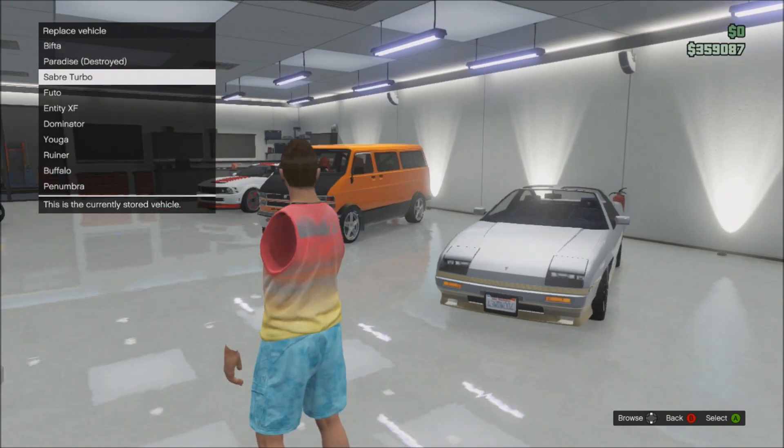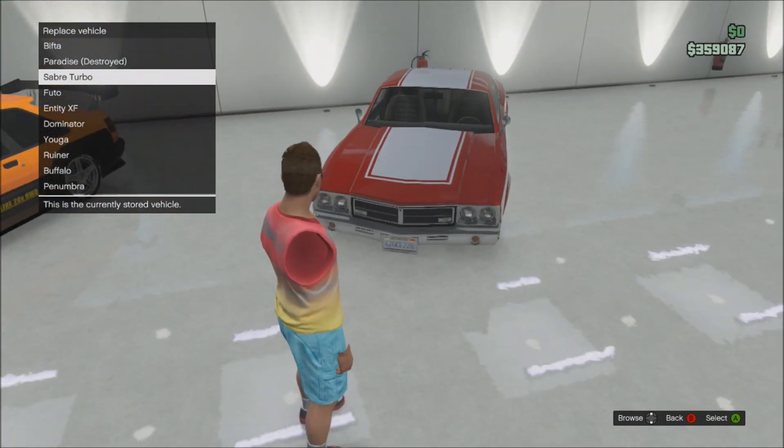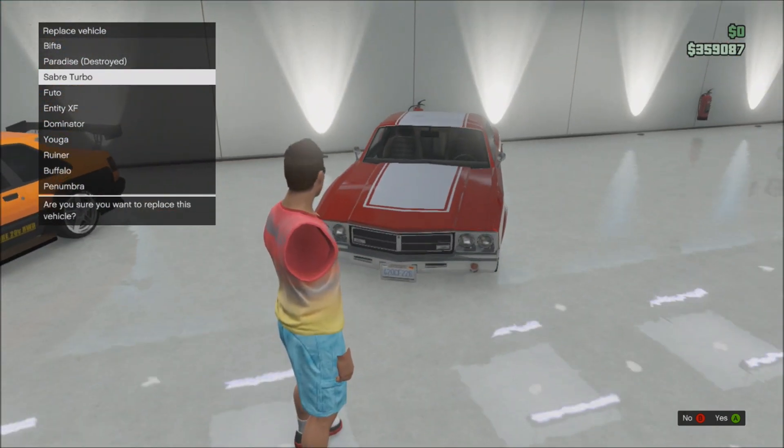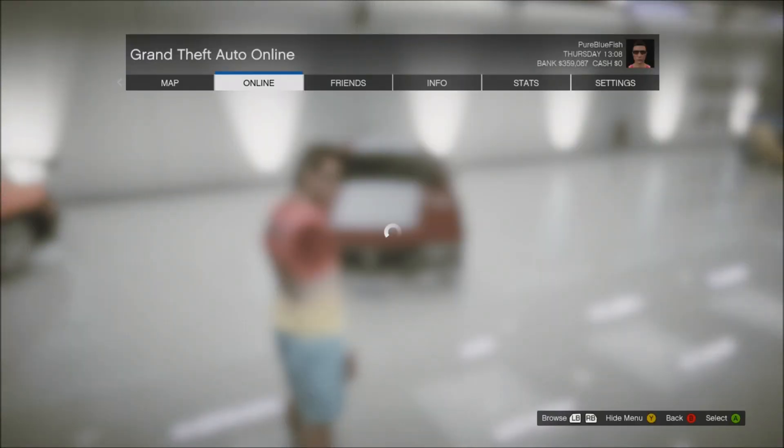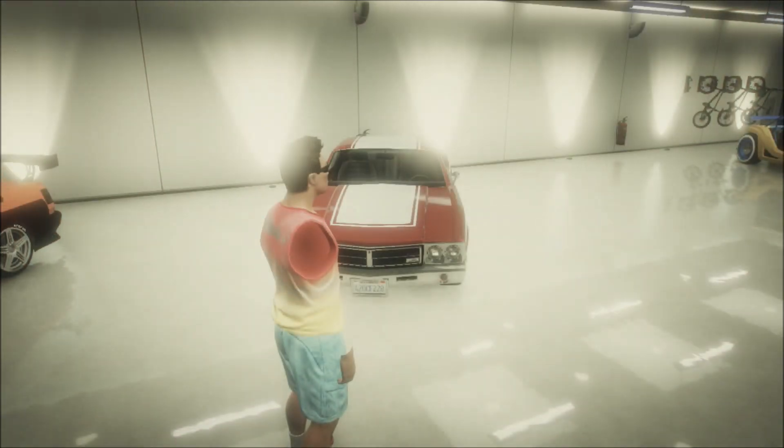So this screen will come up and it says to replace the vehicle. I didn't really want this Muster car. Just press A once and don't accept it — don't press A again or it will change the car out. Just press Start with the menu open, go down to Leave GTA 5 Online, and leave GTA 5 Online.